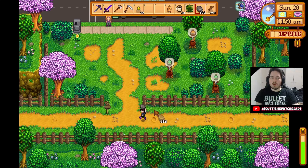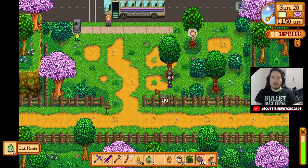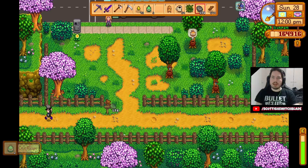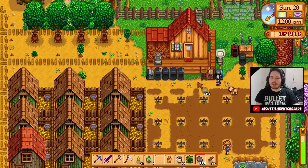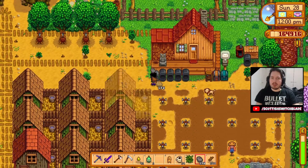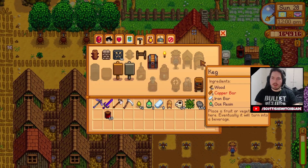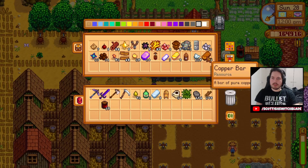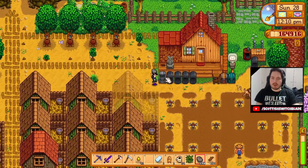We do have a couple more oak resin here as well. Just going to yeet these off the tree. These are going to be pretty nice to make another couple of kegs. Kegs are going to be the way forward. Oh, I'm missing copper. Another two kegs — there we go.